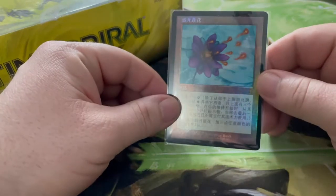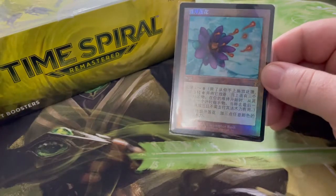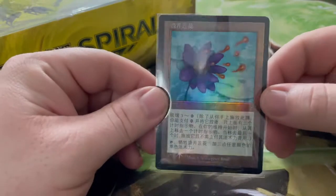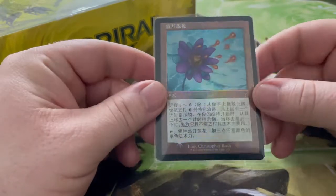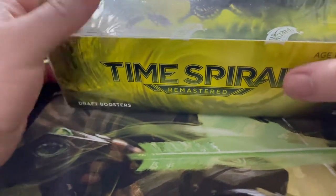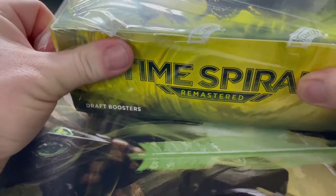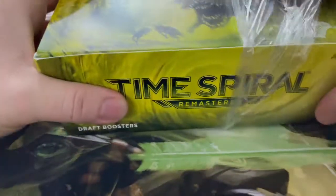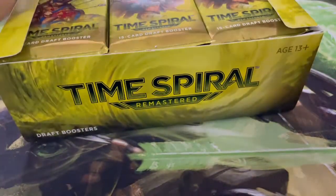Hey guys, what's up. So this isn't a video I was going to post today, but I completely forgot that Time Spiral Remastered was coming out. So I bought a box and we got the cool Lotus Bloom promo card — it's in Chinese, but we don't get the English ones over here. So maybe if anyone from Wizards of the Coast watches this, they can send some English ones over for us English collectors, because there's quite a lot of us over here.